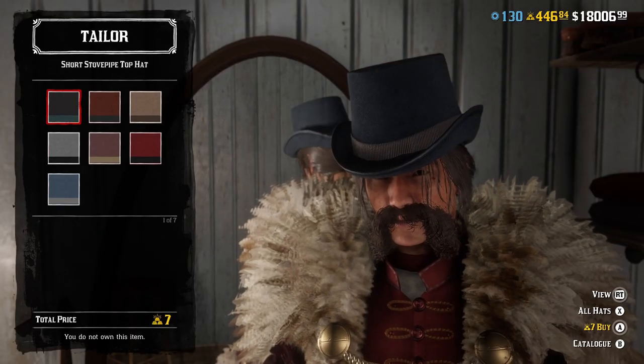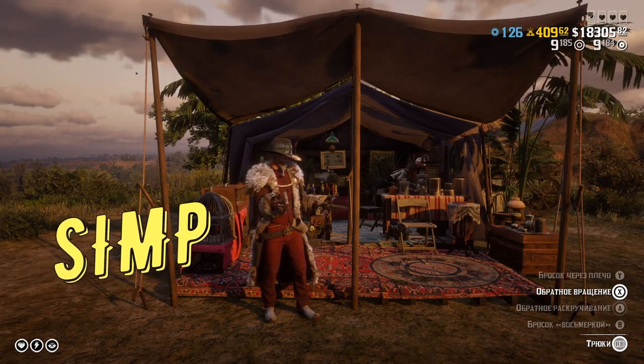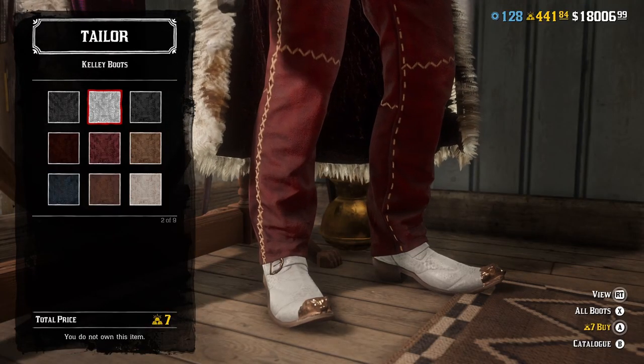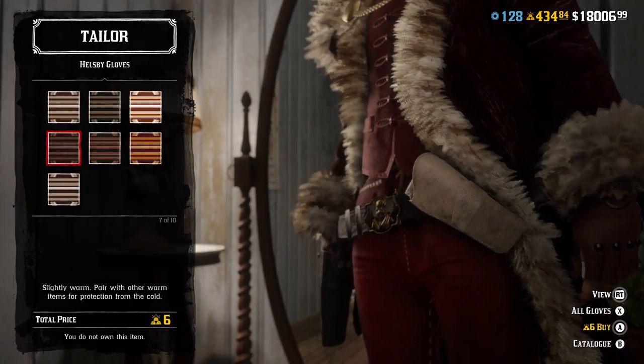First step, you need to buy some clothing to look like a PIMP. Because right now you're probably looking like a SIMP, and that's not the way how you flex in Red Dead Online. Most of the items that you can get from an outlaw pass or buy with gold only are good enough to make you look like a PIMP.